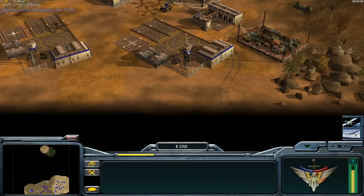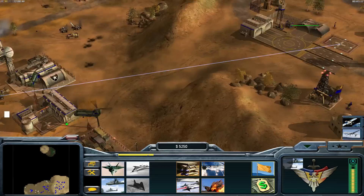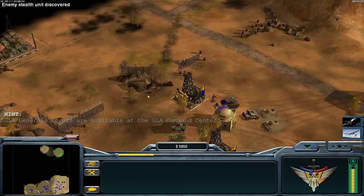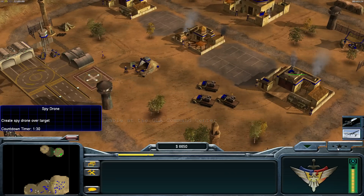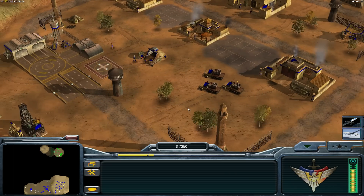We need a few Comanchees - about six or seven. Because there is one three-star promoted quad cannon which deals a lot of damage. If you are not careful enough, it will shoot down all your Comanchees, even if it's only one quad cannon.